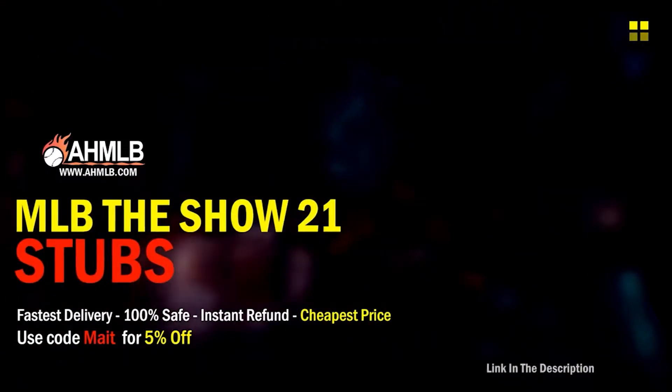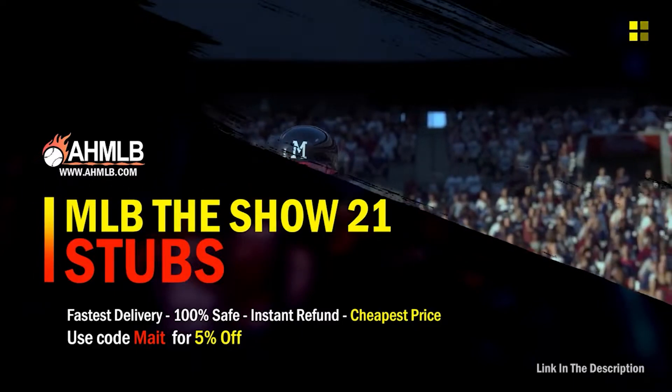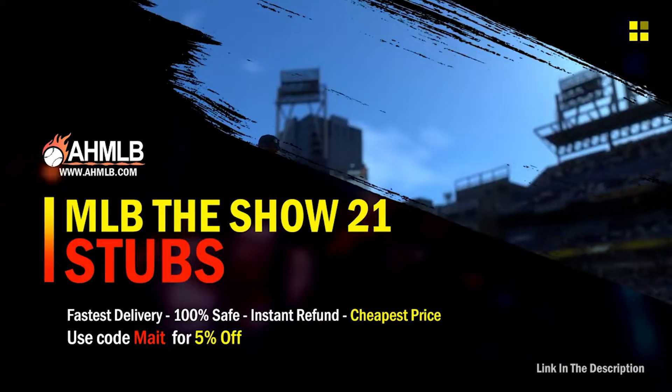Do you guys want cheap stubs on the market? Make sure you guys go to awmlb.com, today's sponsor, and make sure you guys use code MAIT for 5% off your purchase.